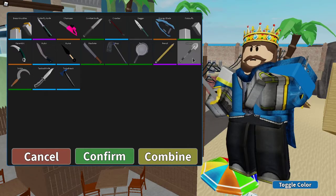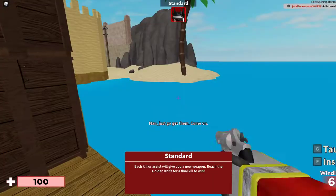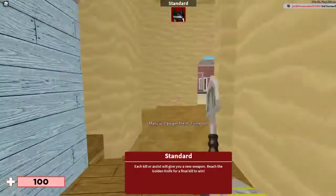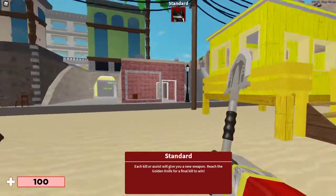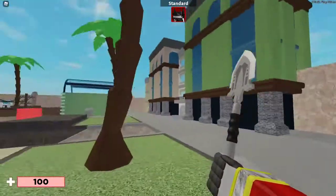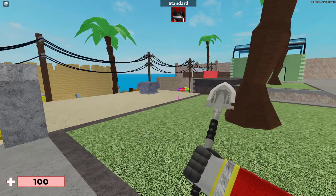The next one is the Shovel. The shovel is one of the new weapons in the item shop — it's from a new update. It's pretty cool.